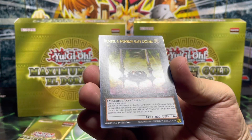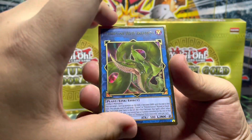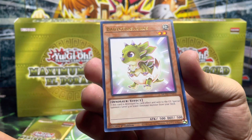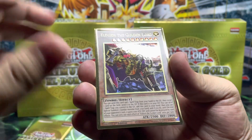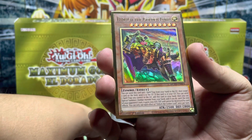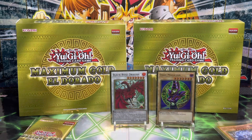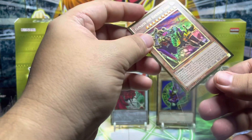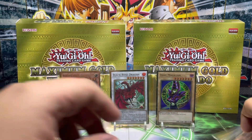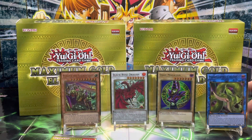Starting pack six: Number Four Numeron Gate. The Predaplant Anaconda — we've done it guys, we've pulled another card I was after! Very nice, awesome. We got Number Two Numeron Gate again, Baby Sarasaurus, Eldritch the Golden Lord with the awesome alternate artwork — an awesome addition to my collection, I will welcome that. We have Numeron Network and Number 41 Bagooska to end that pack. Let's sleeve up the Anaconda.